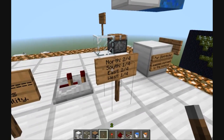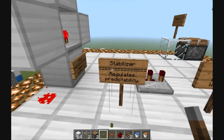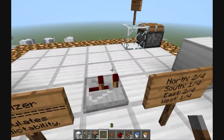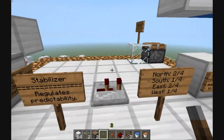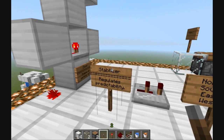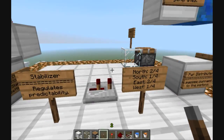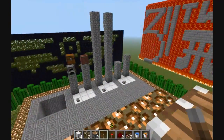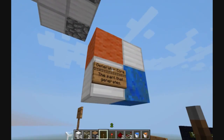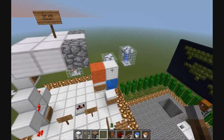Just follow this map. The stabilizer regulates the predictability — if you don't have it in the correct position and you face your cobblestone generator in the wrong direction, it's going to generate cobblestone in a very odd order, so you really won't know how it's going to generate. This block over here is the power distributor — it passes the current to the pistons. This is the generator core, the part that generates the cobblestone. And here's the top end, the cover.